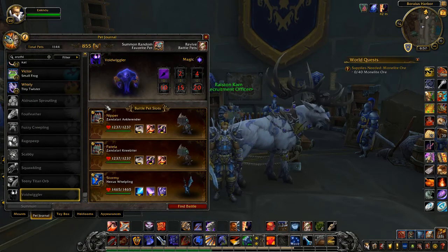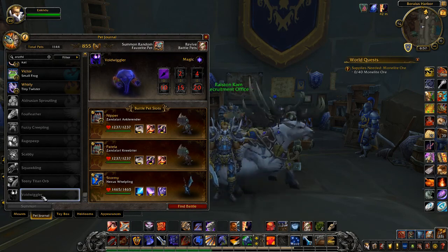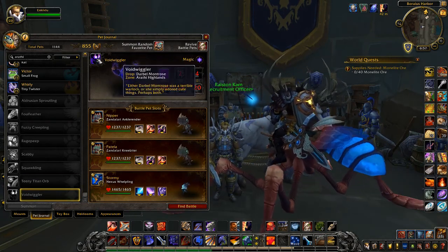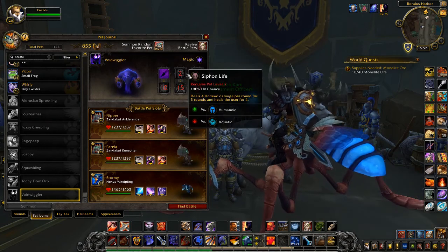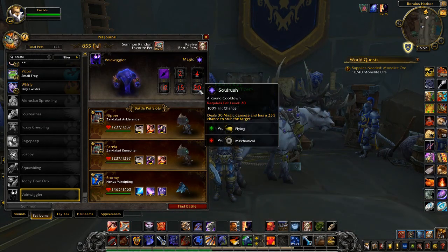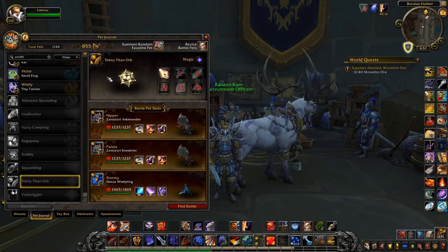If you type in Arathi, there's the Void Wiggler which drops from Darbell Montrose. It's a magic pet with the moves Shadow Shock, Siphon Life, Curse of Doom, Arcane Explosion, Phase Shift, and Soul Rush.